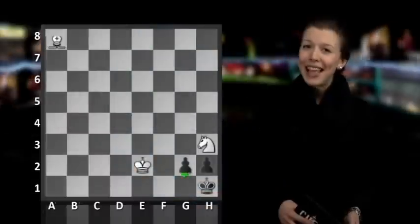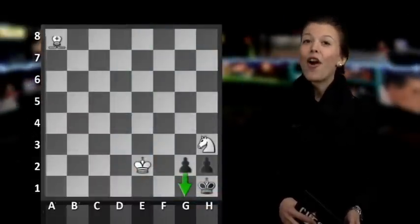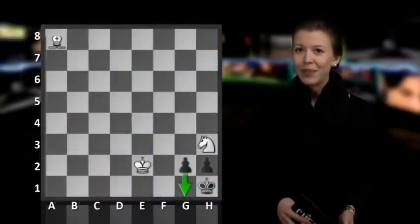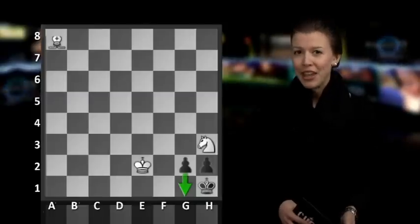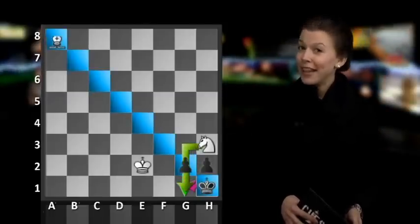The black pawns are going down towards the first rank and they are awfully close to a promotion. And if we don't do anything here, the position is a stalemate, because of the bishop and of the knight.